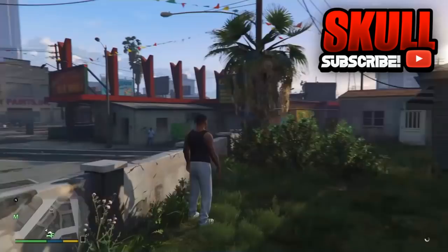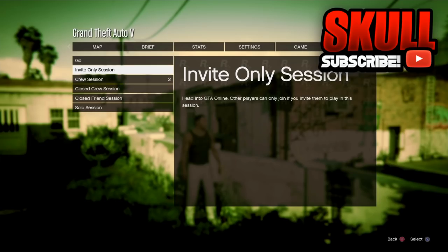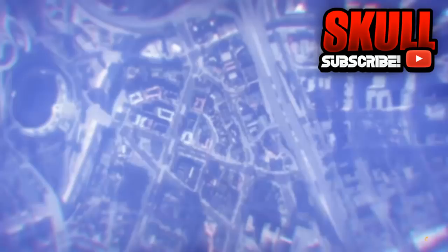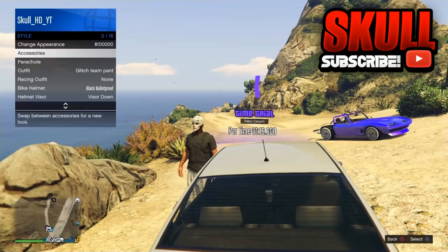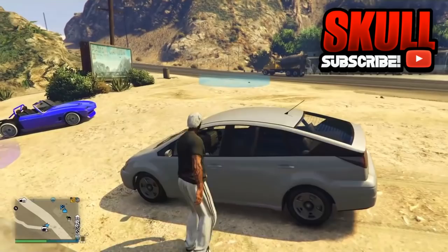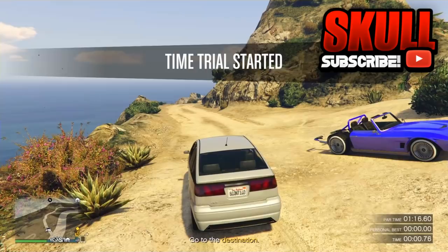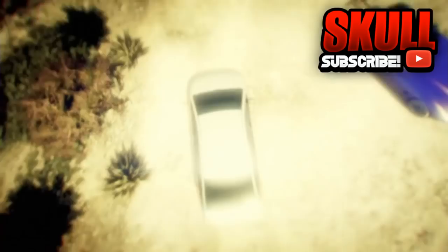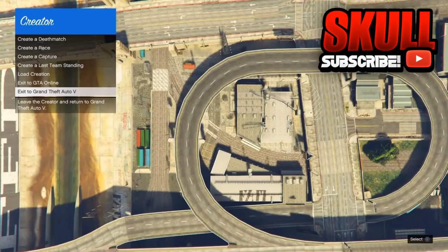Once you've gone to story mode, go to Online and go to an invite only session. Once you're back in the invite only session, take off your parachute so our birds can duplicate. Grab any random vehicle from the street, then do the time trial method again: start the time trial, press pause, go Online, and go to creator mode. Then exit to Grand Theft Auto 5, not online, going all the way down to 'Exit to Grand Theft Auto 5.'